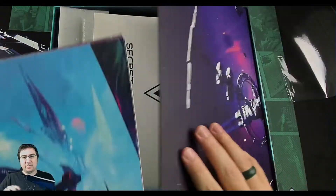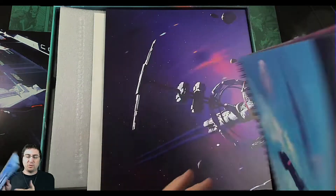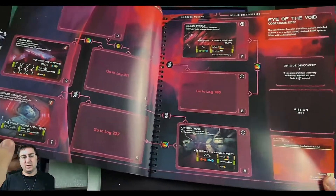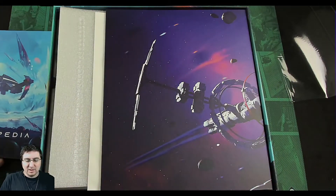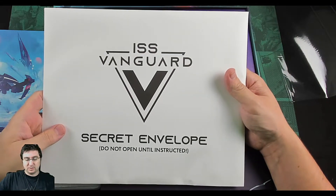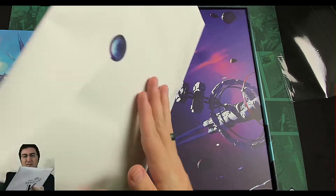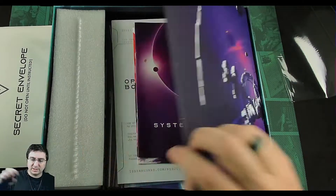We have the Planetopedia, which I think is just going to show where we go and stuff — we don't want to spoil any of that, but it has cool different colors. And there's a secret envelope that says 'Don't open till instructed.' There's quite a bit of stuff in there — it's actually a pretty thick envelope.